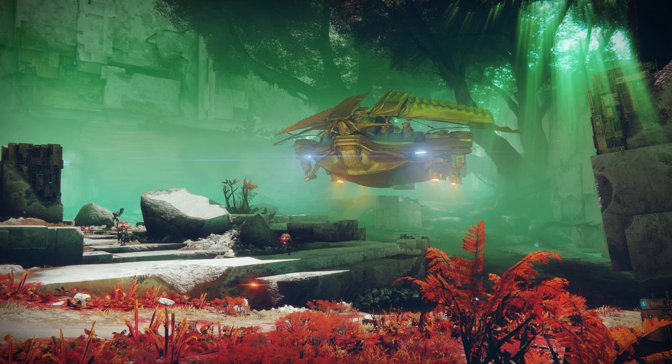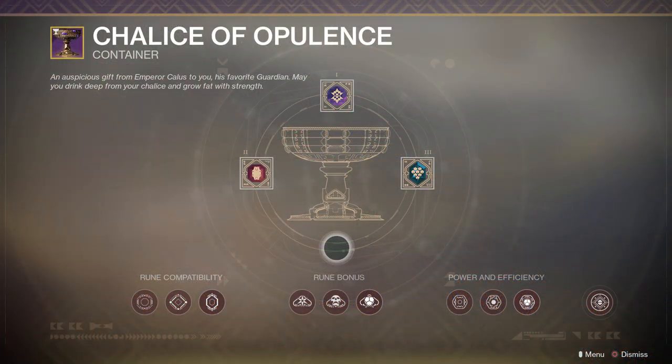Runes can also come from the weekly chest on the Barge, but they can also come from a consumable that rewards you with a rune after a Strike, Crucible, or Gambit match. I've never been a fan of consumables that you have to go into your inventory to use - it's always kind of a hassle. If this was automatically applied upon entering the activity, that'd be much better.